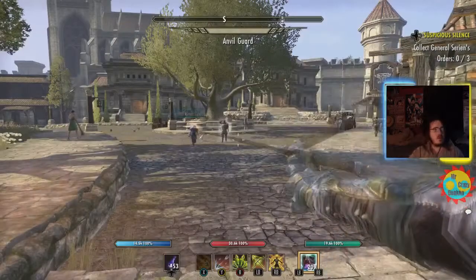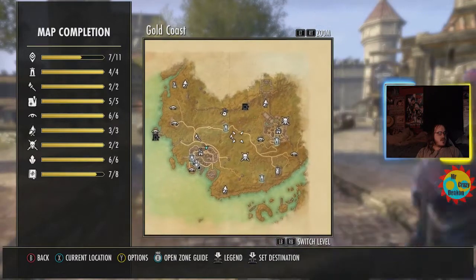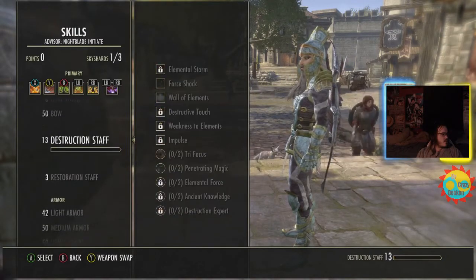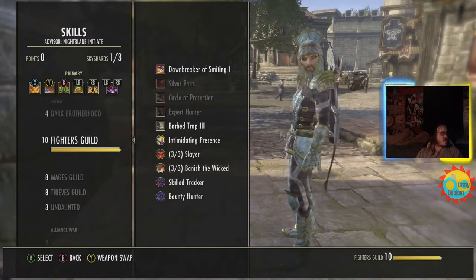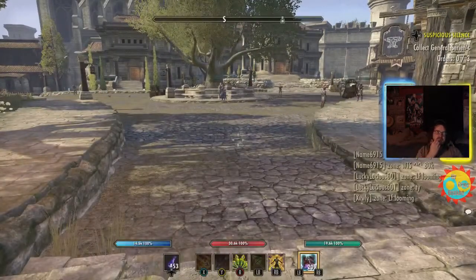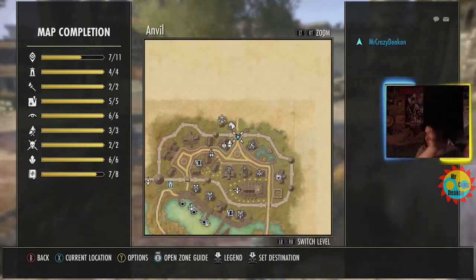Hello YouTube, this is Miss Chris again. In Elder Scrolls Online, this is the Gold Coast — the Dark Brotherhood expansion. Once you join the Thieves Guild from the Thieves Guild expansion, you can find thieves troves, and they give you a bunch of items you can sell. I usually do a route around Anvil because I have found eight thieves chests — I'll just call them chests from now on.